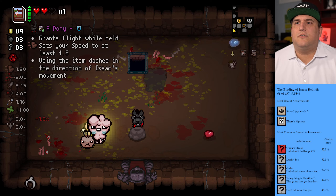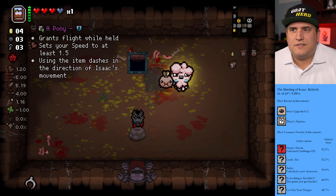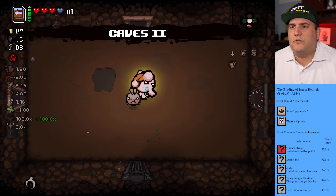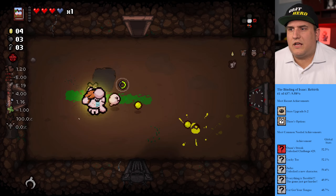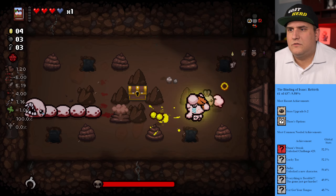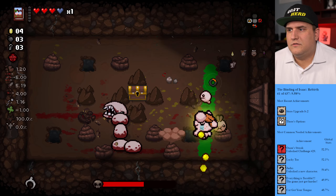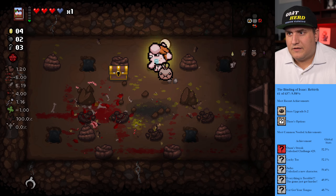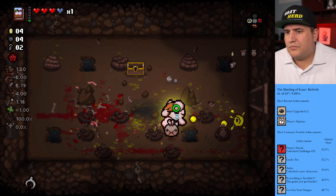Grants flight — okay, a pony set with speed and dashes. I might skip that because I like my familiar. I'm assuming I can get multiple familiars per floor if you use it often enough, but I'm gonna use it now. Monster manual — if I have a charge guy, okay. That'll do good damage. That's my normal shooting. We got bombs — let's use them. And keys. Now we have more bombs. Break the poo.